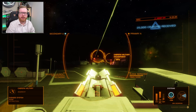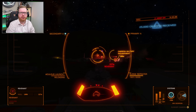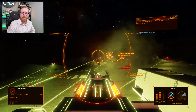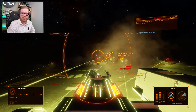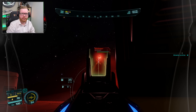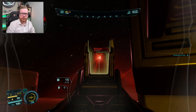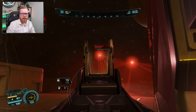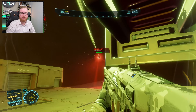The next update for Elite Dangerous, Odyssey Update 15, is just around the corner. Frontier has shared some additional information about what we can expect from the update, including two new types of Thargoids for us to interact with, and a new module that we can use to finally pierce the Thargoid maelstrom. They have also revealed a tentative launch day for when this patch is supposed to drop.